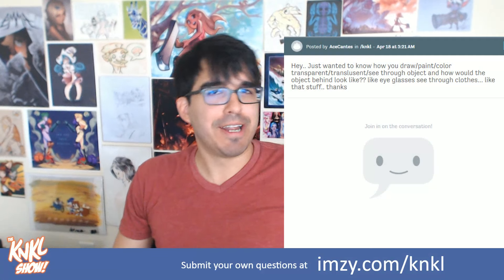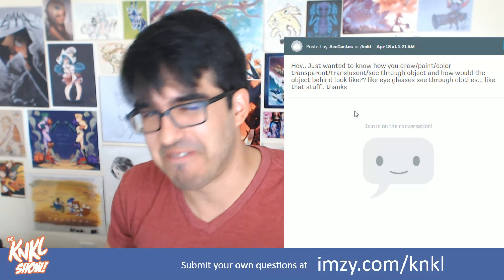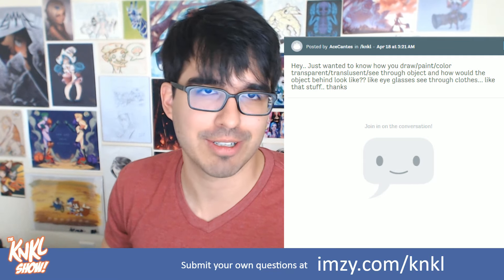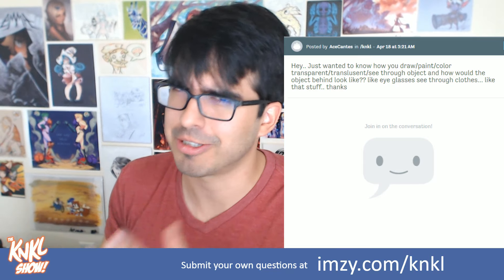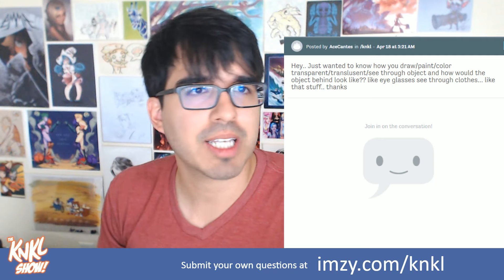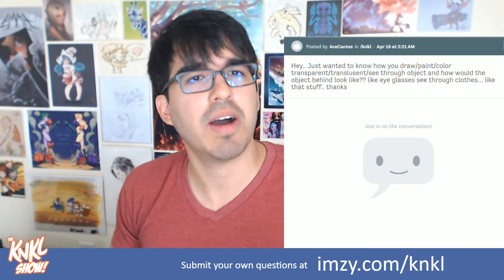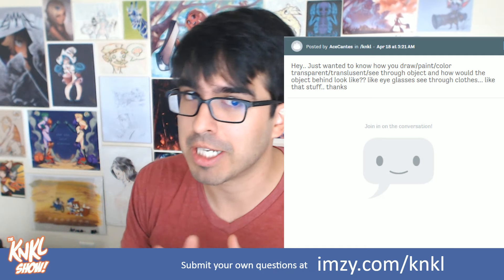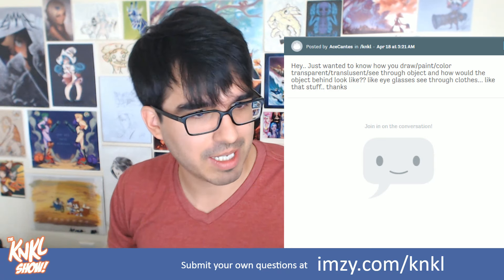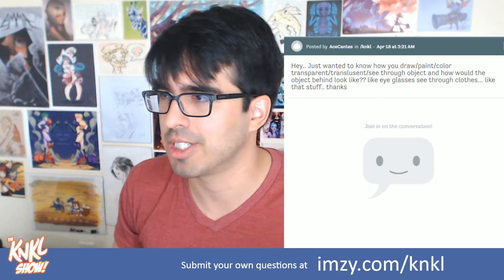It feels good to be doing another live drawing for you guys, actually showing you my process and the ugly, rudimentary side of how my sketches start out. First question coming in from Ace Cantes - they're asking how to draw, paint, and color transparent and translucent objects, things like glasses. That's interesting because that is one thing we have not added to Fio yet, and we're going to be getting to that in just a moment.